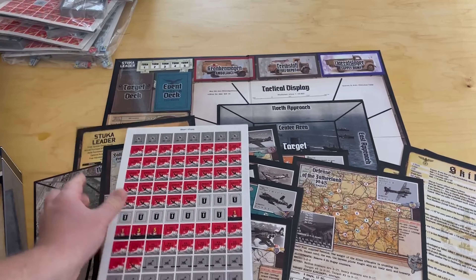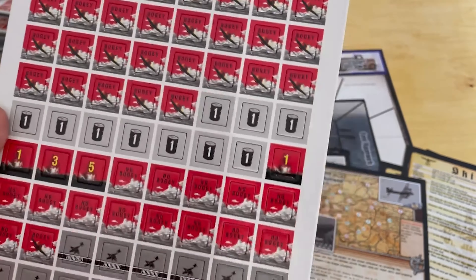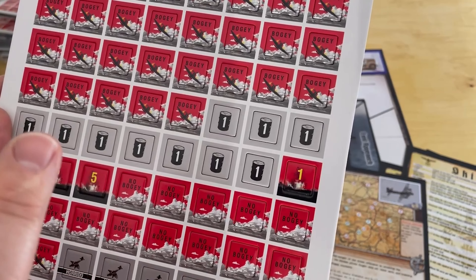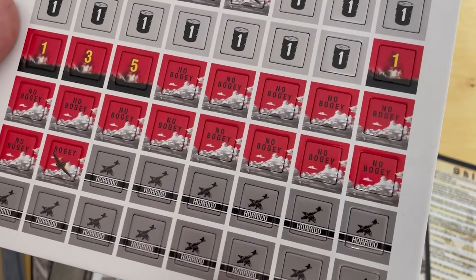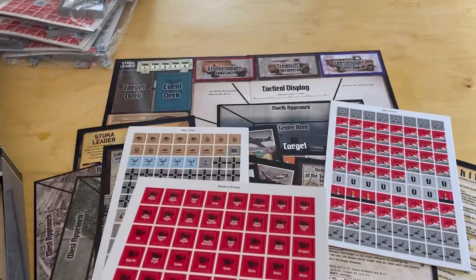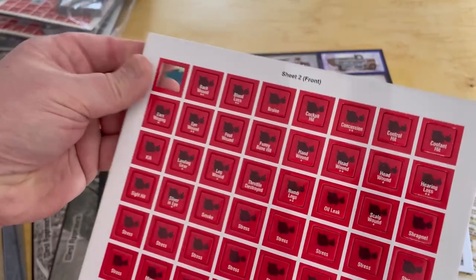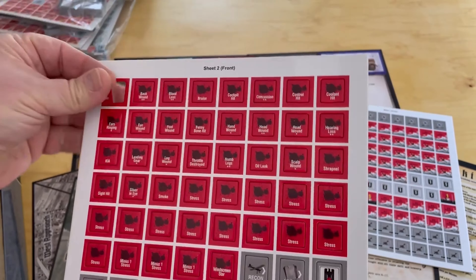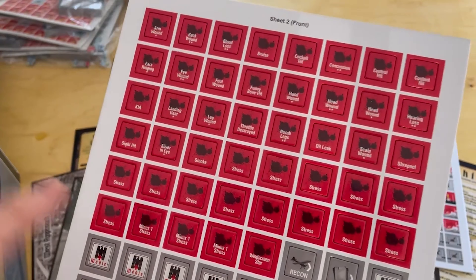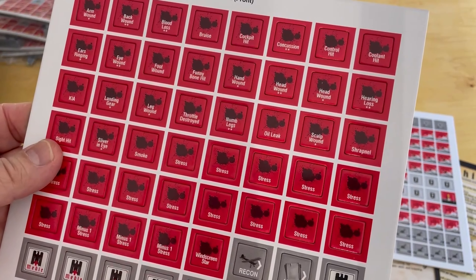Here you've got a list of various skills and play aids, hit result definitions, key terms — always nice to have for players. Then more campaigns: this one is the Jagdbomb 1944, this one is Defense of the Fatherland 1945 — obviously things have gone bad for the Germans. Operation Bodenplatte, Normandy '44, Stalemate in the West — you've got a whole bunch of options, so you never have to play the same game twice.